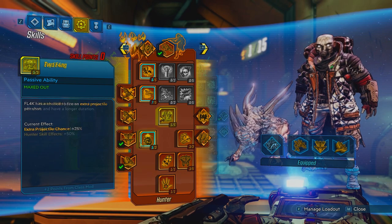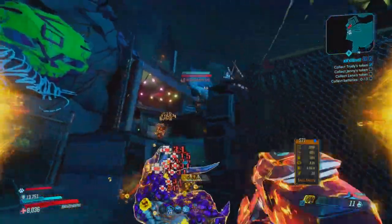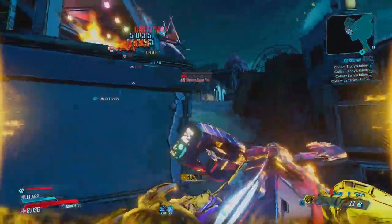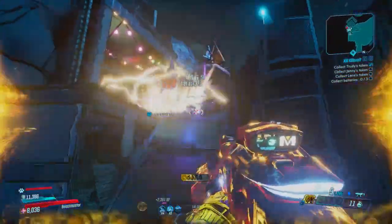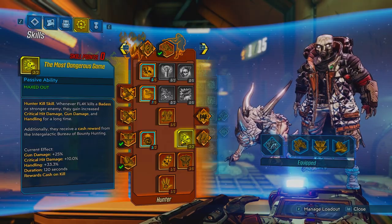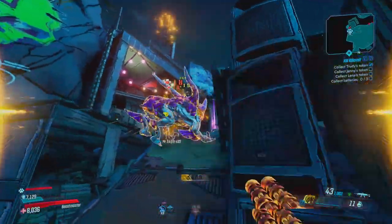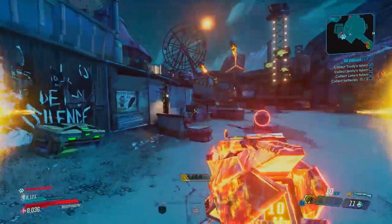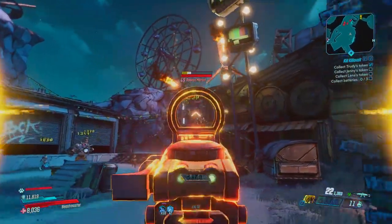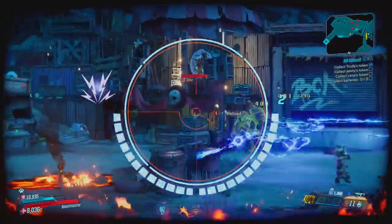Next I have Big Game maxed at three out of three — FL4K's Hunter skills become more effective and have longer duration, which heavily benefits our Hunter kill skills. Speaking of which, we have The Most Dangerous Game, maxed at three out of three. It's a Hunter kill skill — whenever FL4K kills a badass or stronger enemy, he gains increased critical hit damage, gun damage, and handling for two minutes. The gun damage increase is 25%, crit damage 10%, and handling 33.3%. For content like Slaughter Shaft or Mayhem 3 missions with lots of badass mobs, this is great, and it'll also heavily benefit the boss setup.